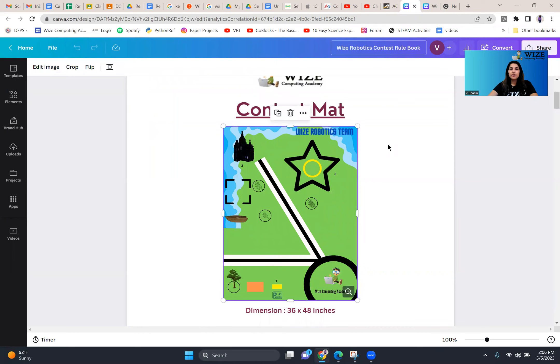Each one of you is provided with a mat, a drive-through base robot, and a spike box, along with your device to code your robot to accomplish missions. Let's take a look at what those missions look like.